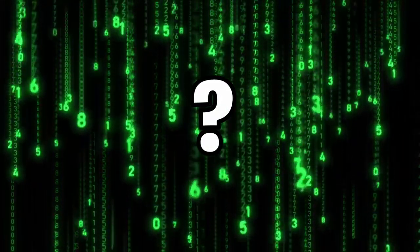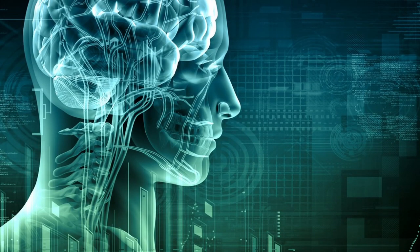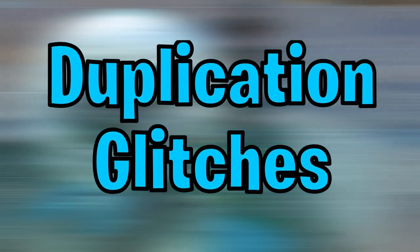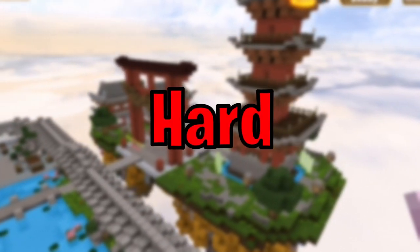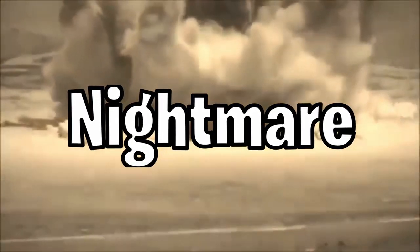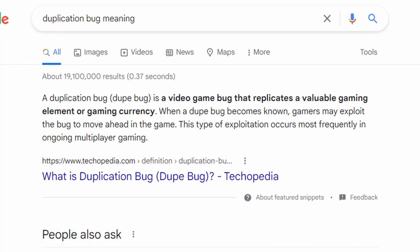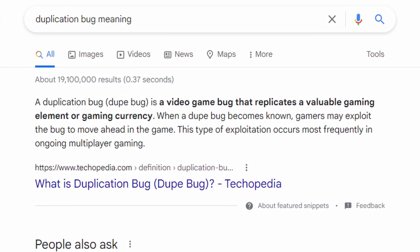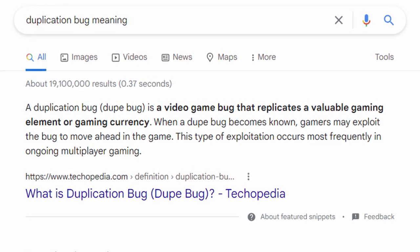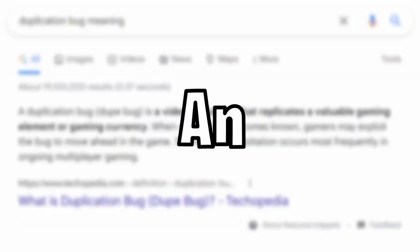On an unknown date between April and May, there was a little glitch discovered by select players. What comes to mind first are duplication glitches. Duplication glitches are easy to understand but hard to discover, and when they become well known throughout the community, it is a nightmare. A duplication bug, commonly abbreviated as a dupe bug, is a video game bug that replicates a valuable gaming element, gaming currency, or in our case, an item.